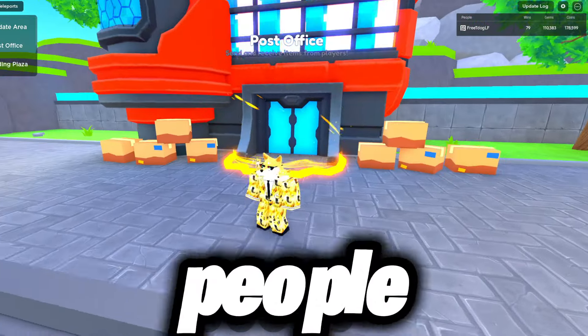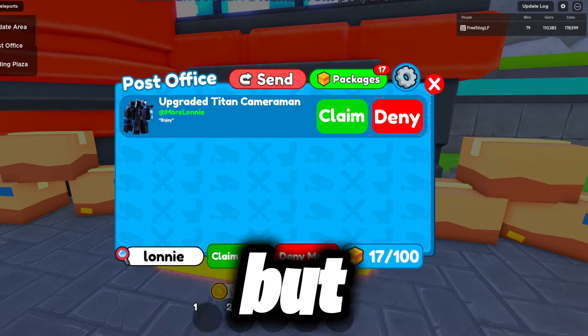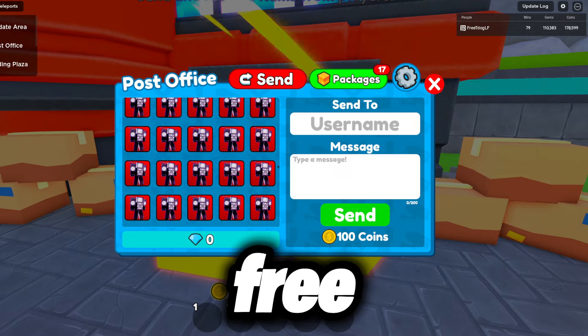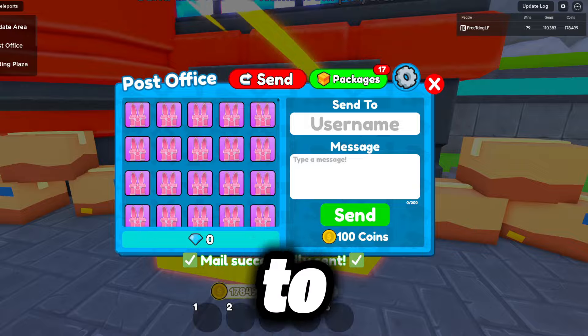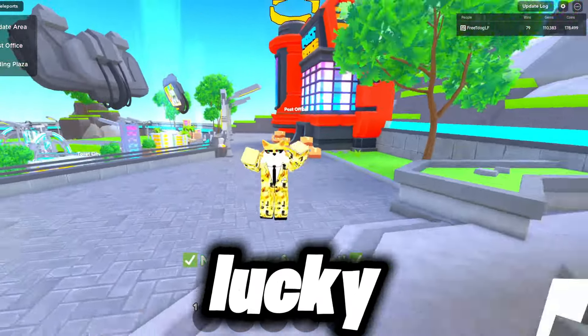In this video, we're going to be seeing what people trade for a Mori Lonnie signed unit in Toilet Tower Defense. But before we do that, would you like a chance to win yourself a free T-Dog signed UTC? All you need to do is drop a like, subscribe to the channel, then comment your Roblox username down below. I pick one lucky winner for each video.